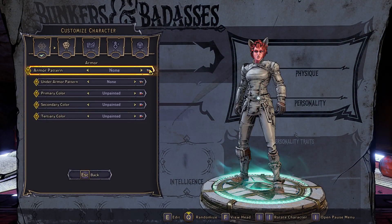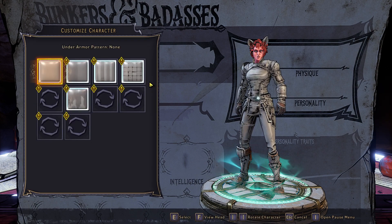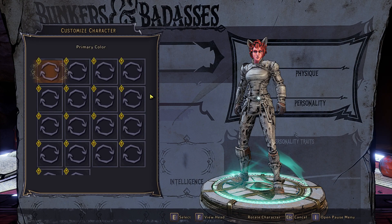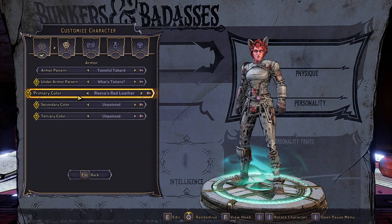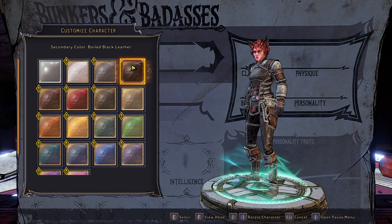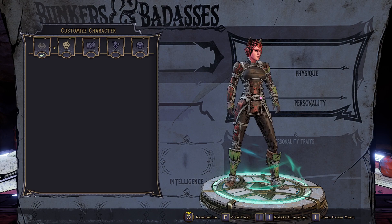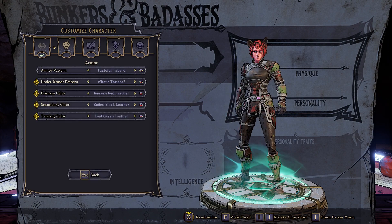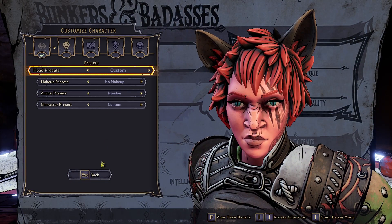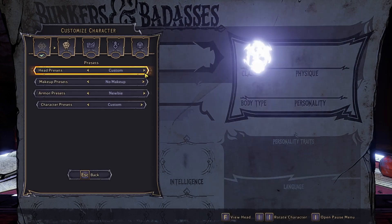Under armor decoration you can paint your armor. You've got main armor patterns - not too many to start with; I'll go with a nice dragon one. Then you've got under-armor pattern. You've got three color slots: primary color affects the armor pattern detail, secondary color handles the main armor plates, and tertiary color covers little bits like shoulder pads. There are also a bunch of presets for makeup, armor, and overall character looks.